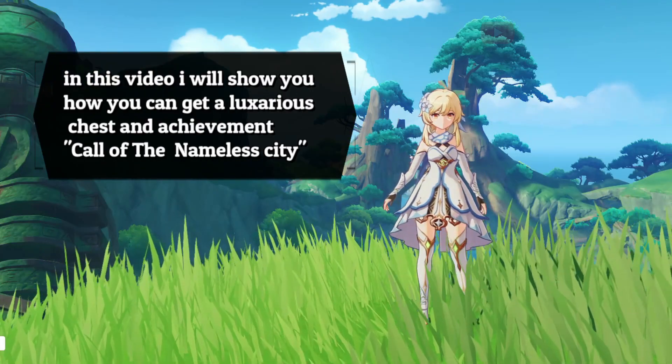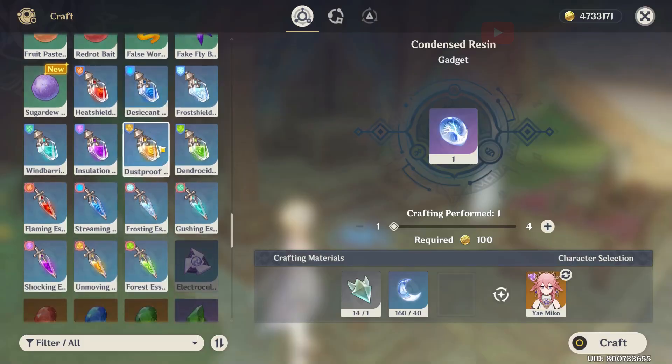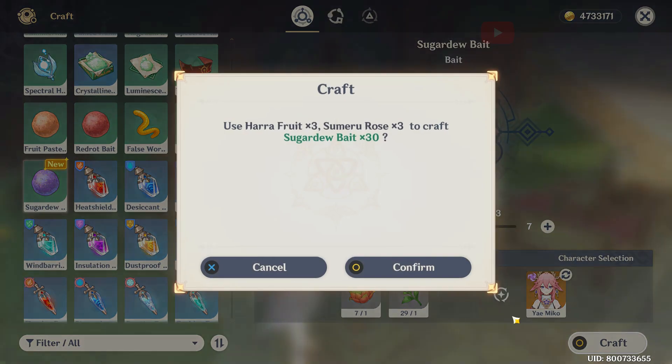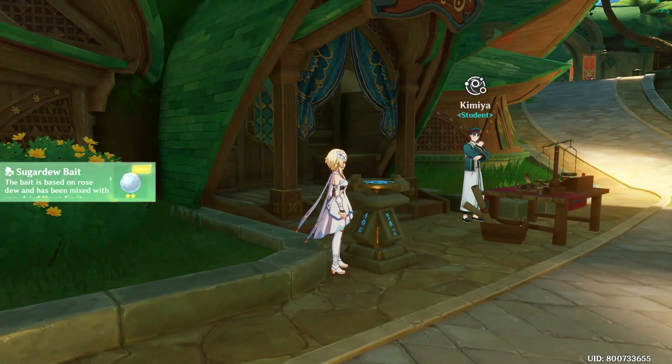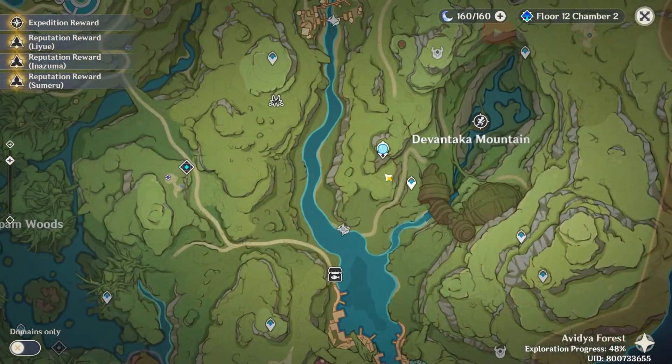In this video I will show you how you can get a luxurious chest and achievement called Fall of the Nameless City. For this you will be needing some of these new baits for fishes. You can get these bait items from here, and from here you will be able to buy them.